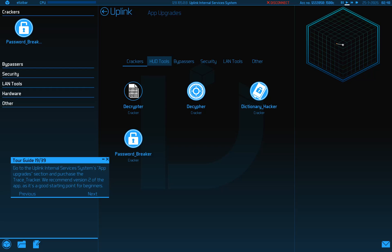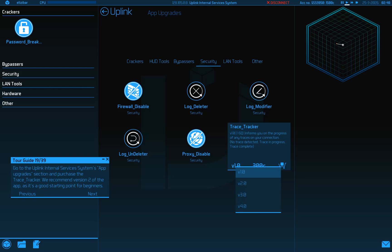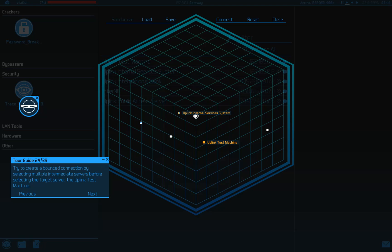Trace tracker - not here, over here. That was easy. Run it. Tracker does not detect any active traces. We need a way to slow down traces - tracking a bounce connection. This involves connecting to multiple systems around the globe before we connect to the target server. Let's try it: first disconnect and open up the connection map. Try to create a bounce connection by selecting multiple intermediate servers before selecting the target. There's Intranic - it'll just kind of bounce like that.